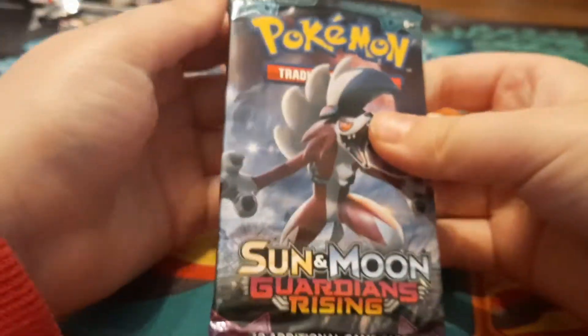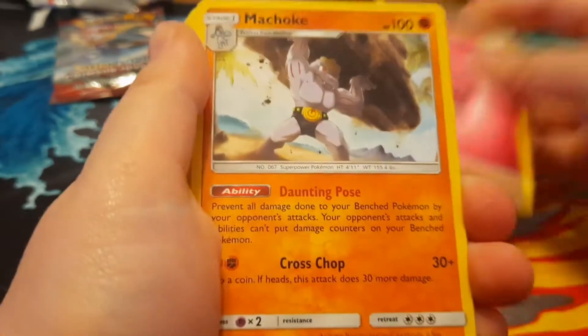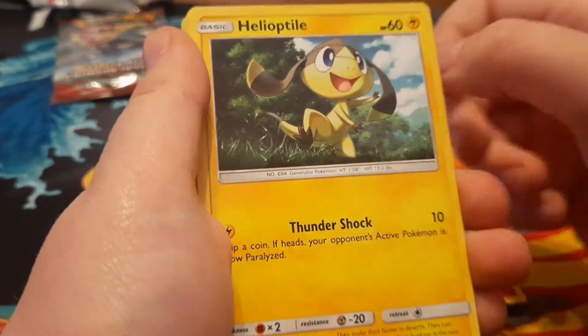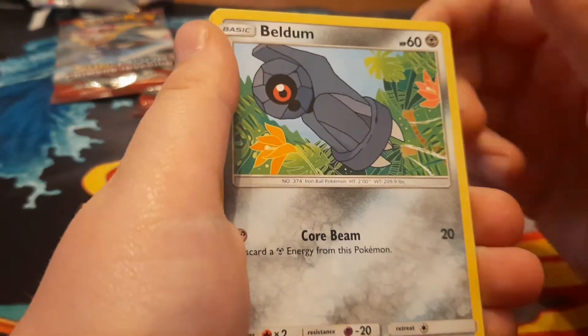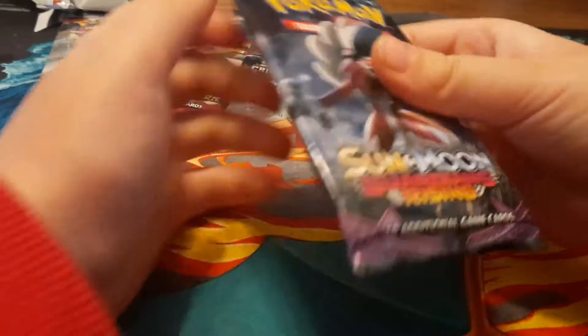The cartridge. Energy, Machop, Lampent, Clefable, Heliolisk, Machop, Slowpoke, Alolan Vulpix, Beldum, Mallow, and Sharkpedo. Pretty good pack, let those off to the side, next pack.